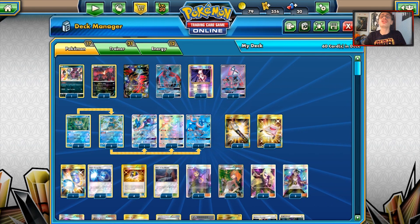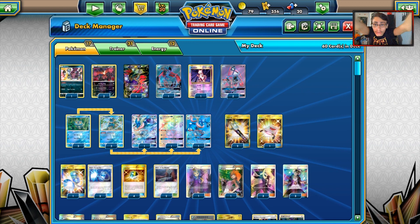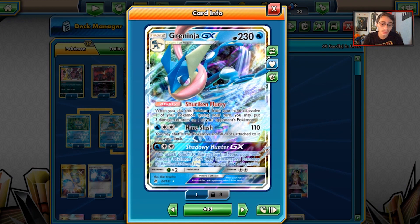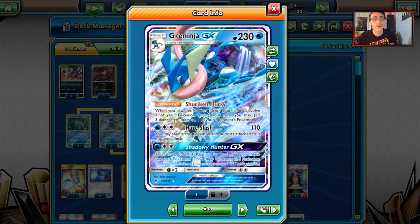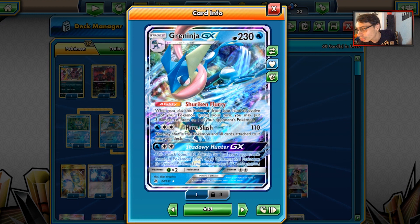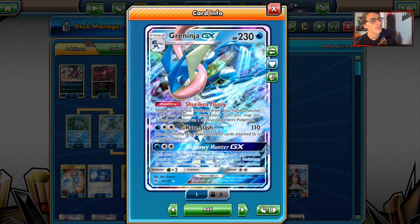Alright guys, welcome back to a brand new PDCGO video. Today we're taking a look at a Dark Greninja deck. Greninja GX is always a fascinating card - it's found its way into a lot of combos recently, but we're going to be looking at a Dark version of the deck using Dark attackers like Hoopa, Baby Yveltal, Yveltal GX, and Yveltal EX - the whole Yveltal lineup. Let's take a look at today's deck.